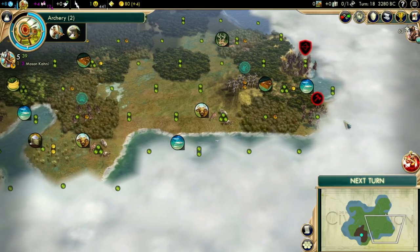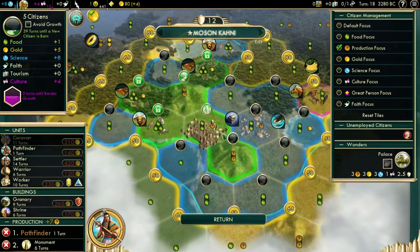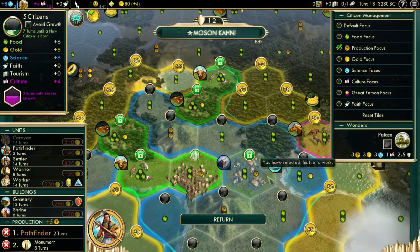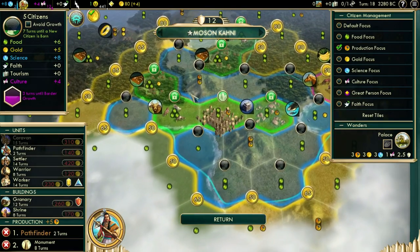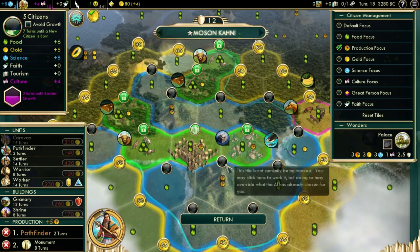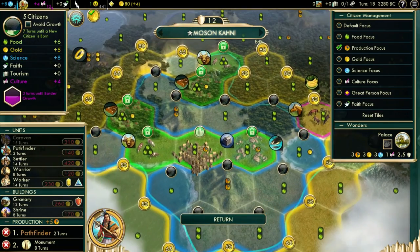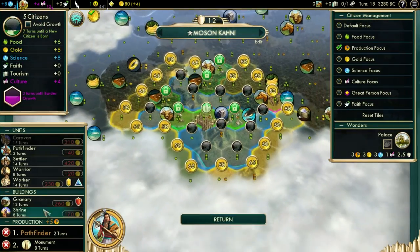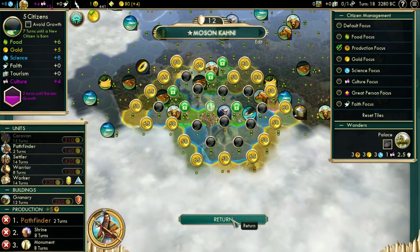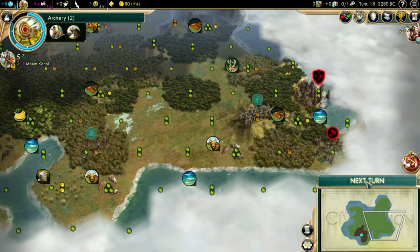Land still continues here, it seems. Since we have extra population now, let's assign our tiles. We still have good tiles to work. If I had only two population I'd consider working two hammer tiles, although gold is good here too — or just buying that tile to work the horses. But three population is good, so let's work like this. Our production is quite low but our science is quite good, so it's fine.